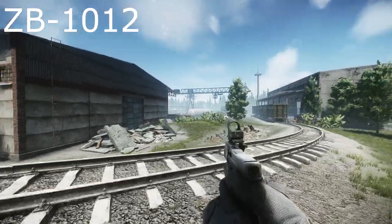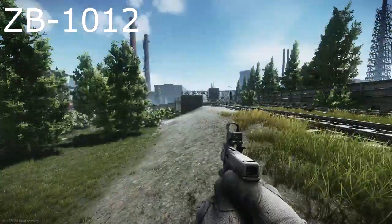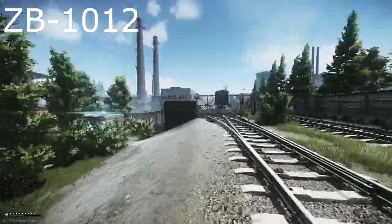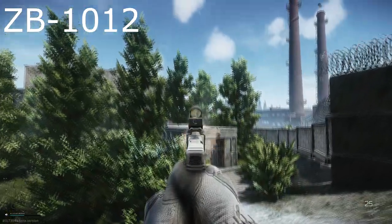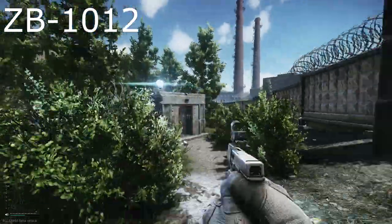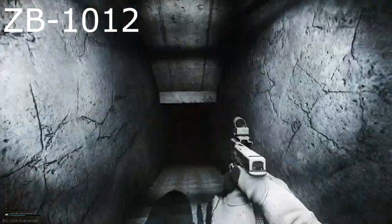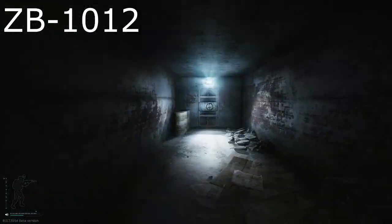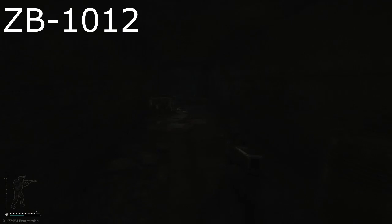The next one we're going to be taking a look at is ZB-1012, which is just located down here by the fence. You should see this bunker. Now, I'm not actually sure if the light is still an indicator as to whether you can extract here, or maybe it's the light down here — but this is ZB-1012.